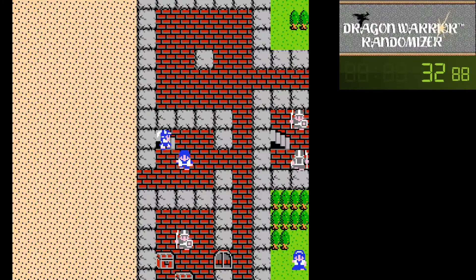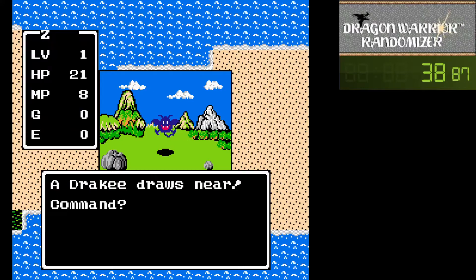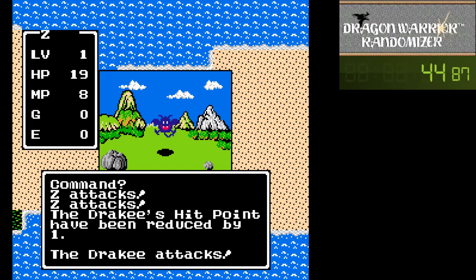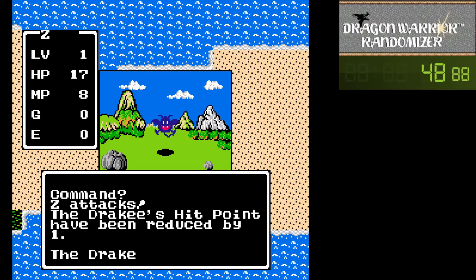Alright, 6 kind of narrows us down, but we do have a little walking cache if we get to a non-Rimulder town that we can spend it at. Maybe we can work through two Drackeys real fast.